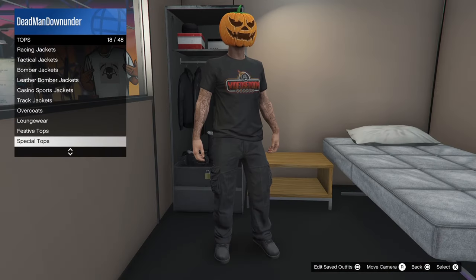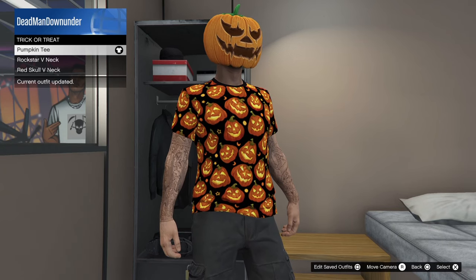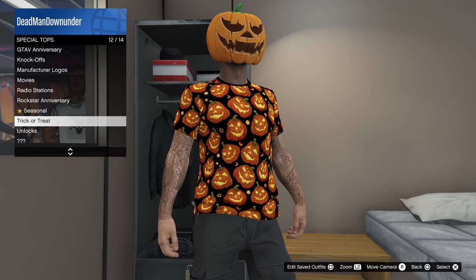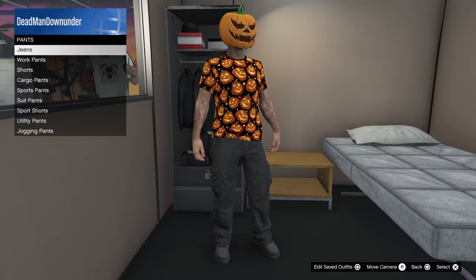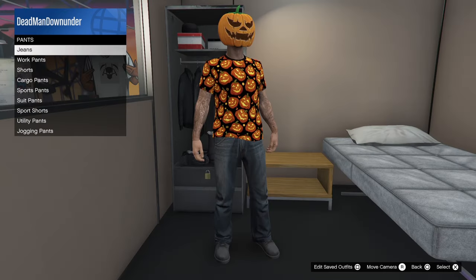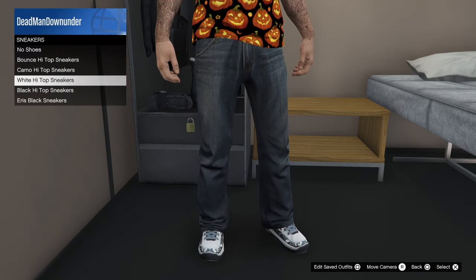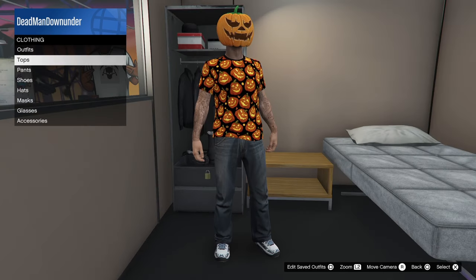The pumpkin T — I'm going to save this as a saved outfit. I don't like the pants with that though. Some black jeans... I don't like the shoes either. We'll see what we can do. And we'll save that as an outfit.